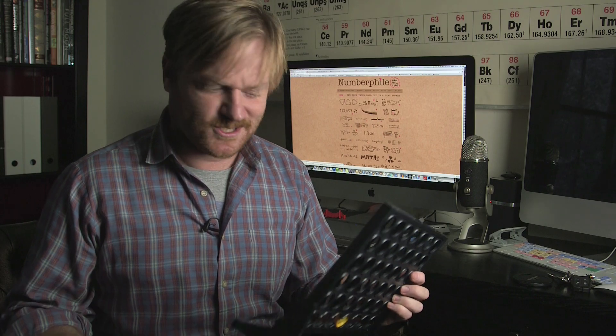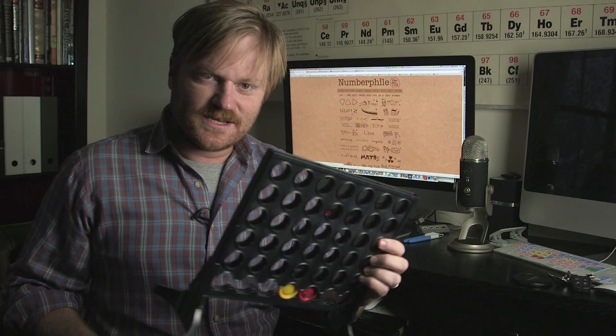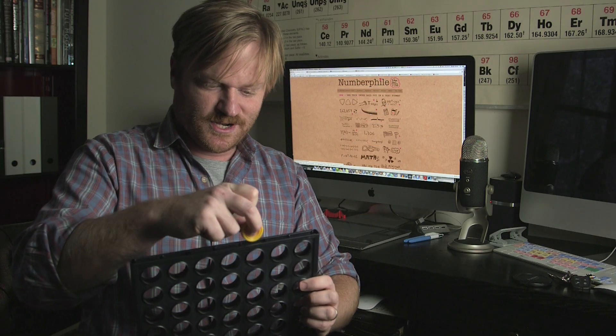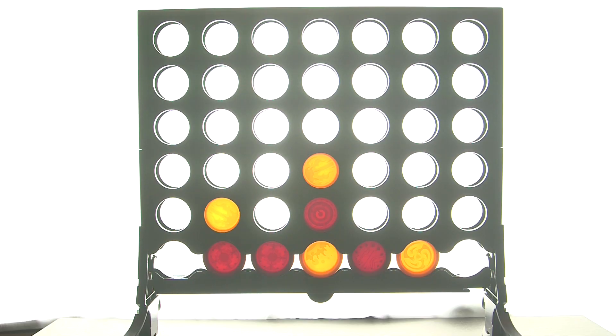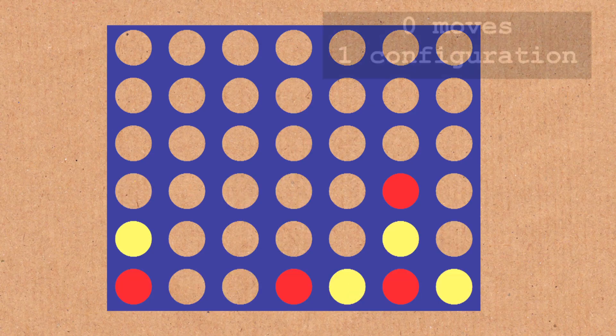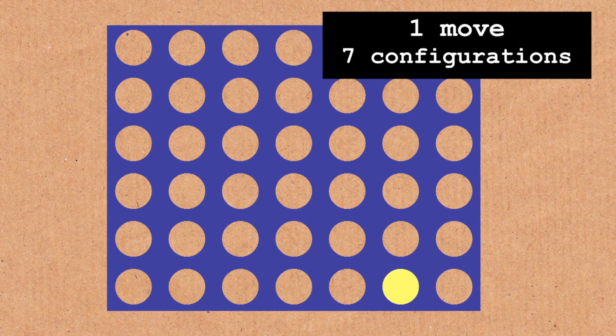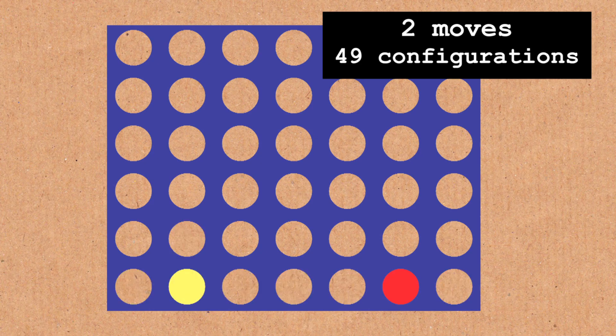So, being Numberphile, let's talk some numbers. The first thing I want to know is how many different ways can you fill a Connect Four grid in open play? Well, that took experts a while to crunch, but we now know the answer is over four trillion. There's the exact number. That's every possible configuration, including an empty grid — of course — these seven opening moves, these 49 possible configurations after two moves, and so on.